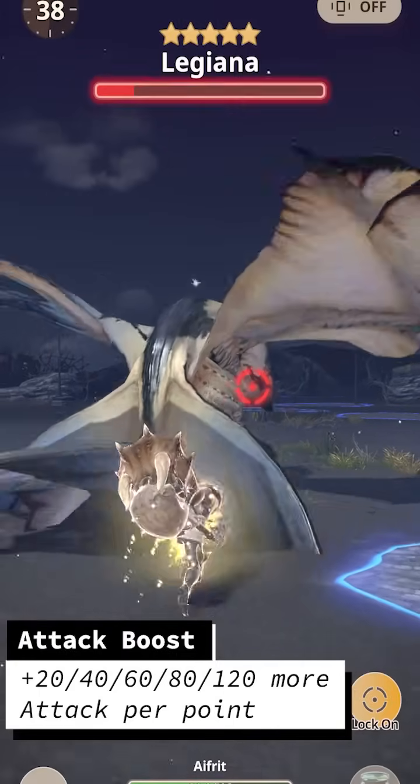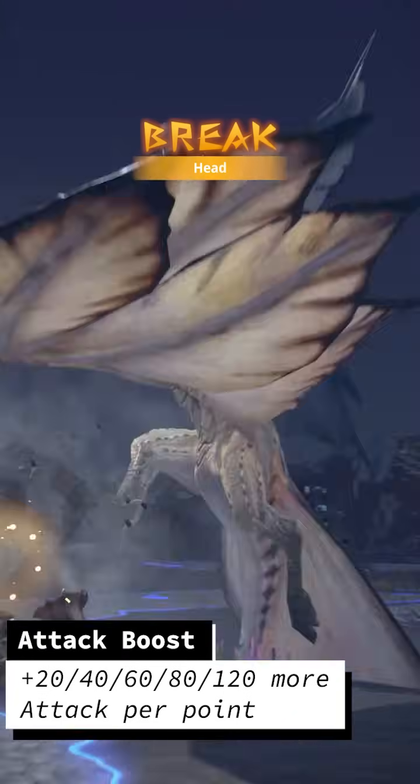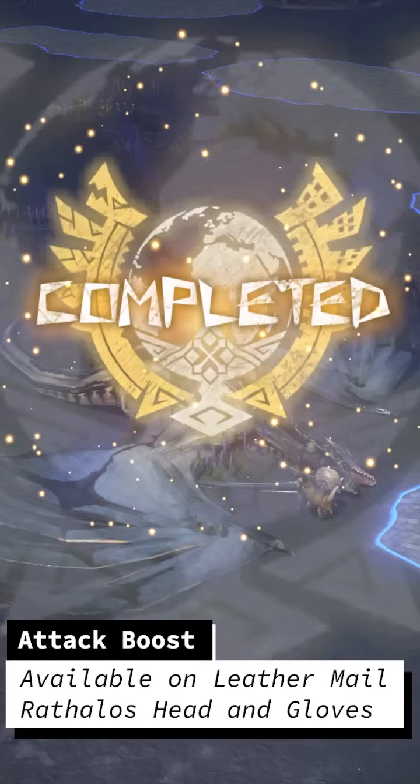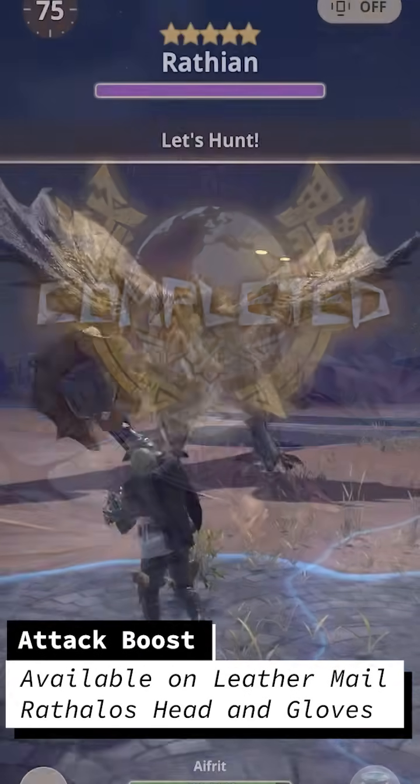Attack Boost provides 20 attack for each point, and with the fifth point you'll get 40 attack. However, currently in the game there is no way to get to Attack Boost 5. Attack Boost is only available on three different armor pieces: the Leathered Mail, the Rathos Helm, and the Rathos Vambraces.